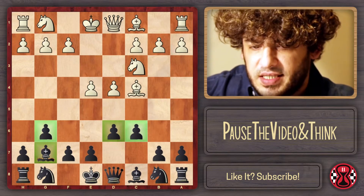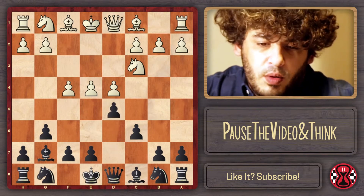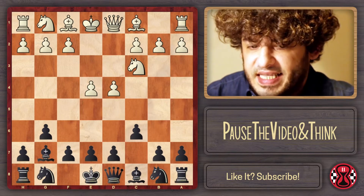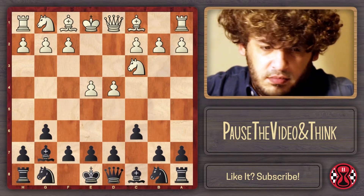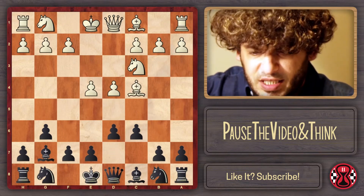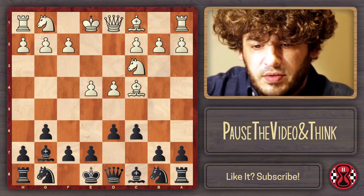The initial scheme for black is bishop g7, g6, d6, and c6. As I showed in other videos, when white plays f4 we always have the option of playing d5. Shirov was the strongest player I know playing this line — in the 90s he played it a lot against Polgar and Anand. The main line those times was bishop on c4, and our model game will be Vishy Anand versus Alexei Shirov.